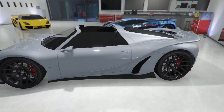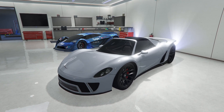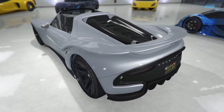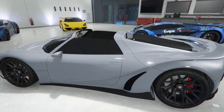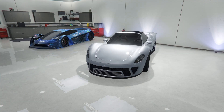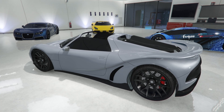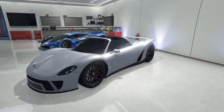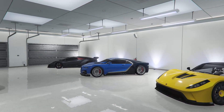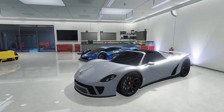On to the next one, we have the Pfister 811. I've got mine set up to look as close as I could to a Porsche 918 Spyder, which this thing is based off of. Rockstar didn't really want to infringe on copyright, although you can still definitely tell what this car is meant to be based off of. This is one of the fastest cars in the game top speed wise — this thing absolutely hauls, especially coming down the highway back into Los Santos. I don't drive it very often; I just completely forget I have this garage a lot of the time.